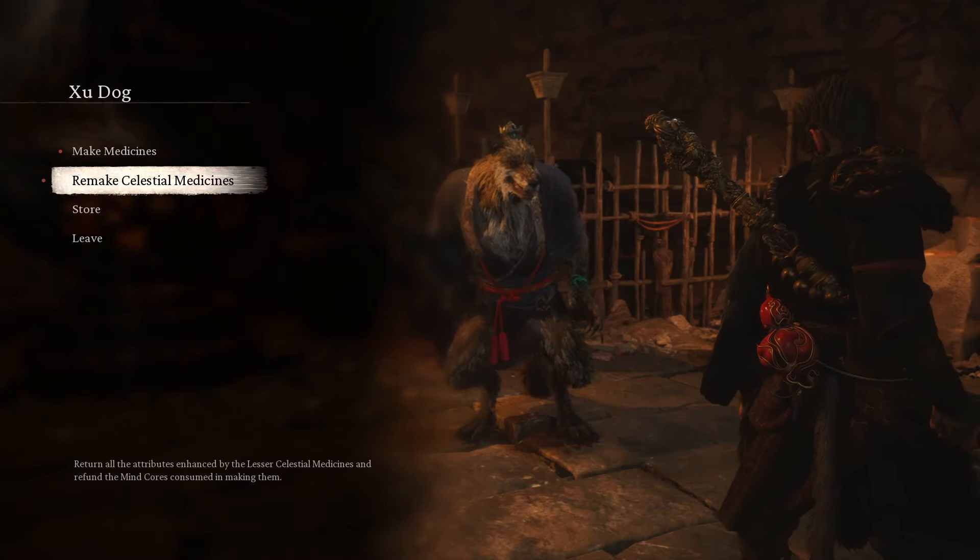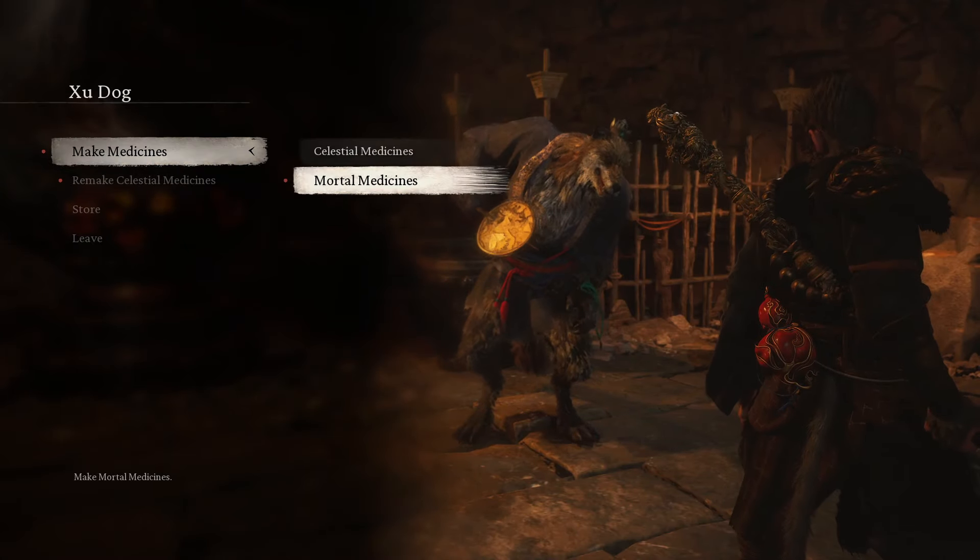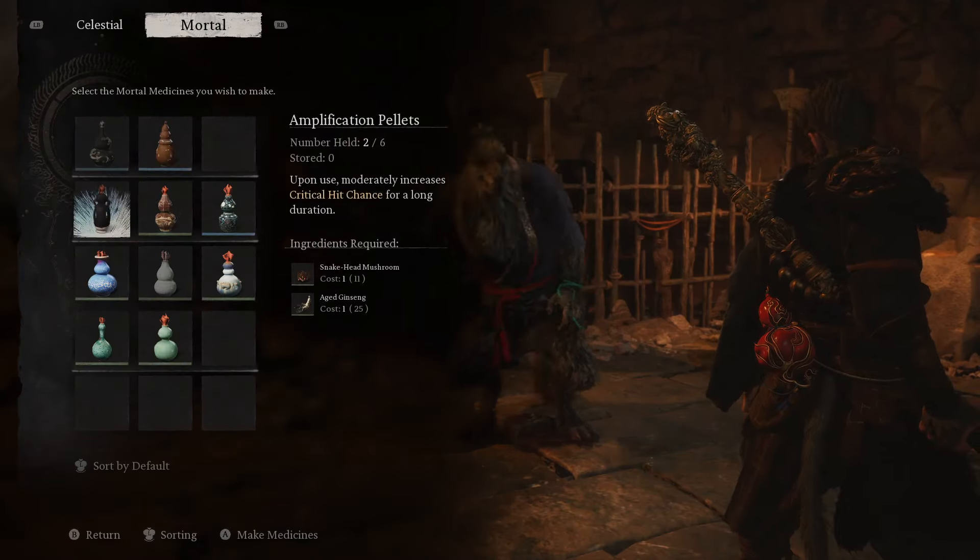What you do with the Mind Core is go and visit the vendor down in the cellar underneath the temple, which is unlocked after defeating the Tiger and Stone Vanguard. When you are there, you just use the Mind Core and you upgrade your stats.